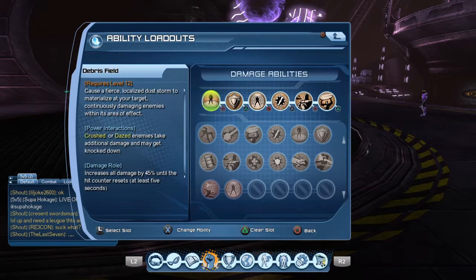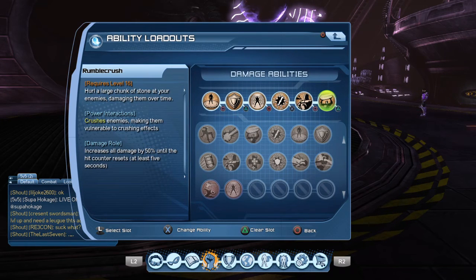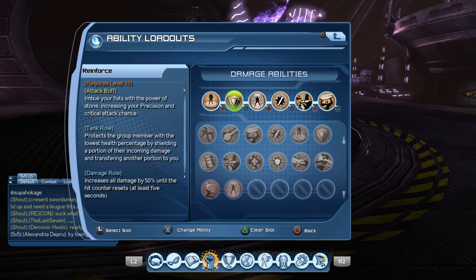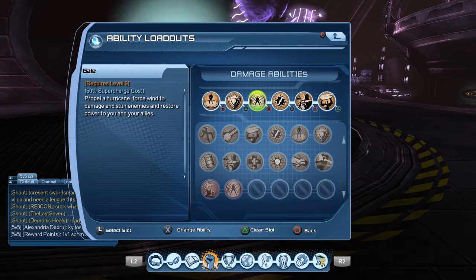For the actual loadout, we have Debriefield, Reinforce, Gale, the Crystal itself, Fortify Golem, and Rumble Crush. We start the rotation with Rumble Crush, which inflicts our power interaction and helps the Crystal do more damage. Then we go left to right: Debriefield clipped with Reinforce. Debriefield is AoE damage over time. Reinforce is your attack buff, increasing your precision and critical attack chance, which gives you a better chance of hitting for higher numbers. Gale is the Supercharge, which restores power to you and your allies — this is huge for the Crystal. I know most people use Totem, which does some damage over time and heals the pet, but the damage Totem does is minuscule at best, so Gale is definitely more worth it.